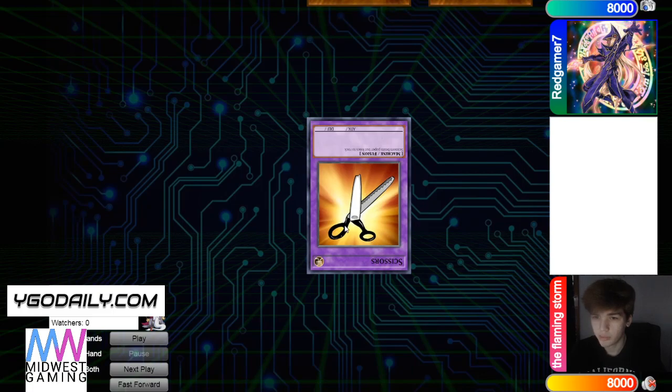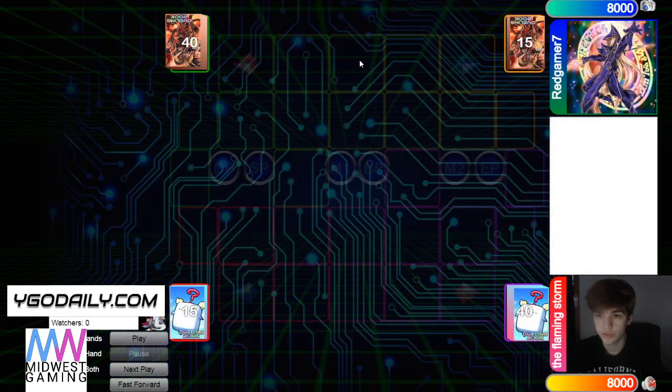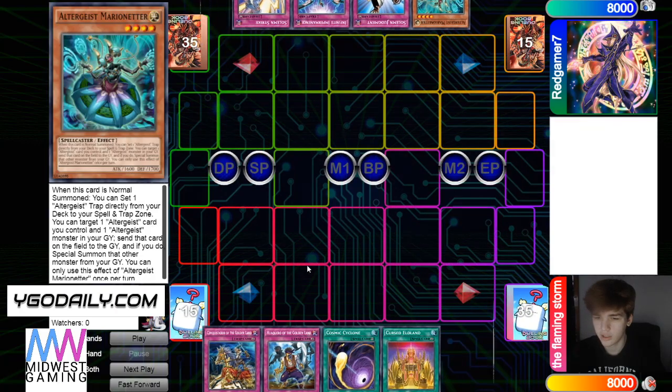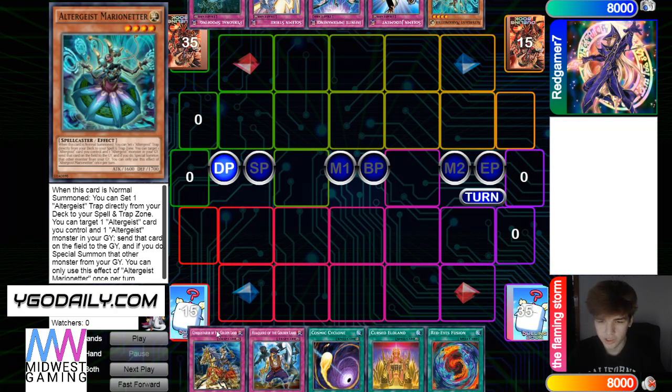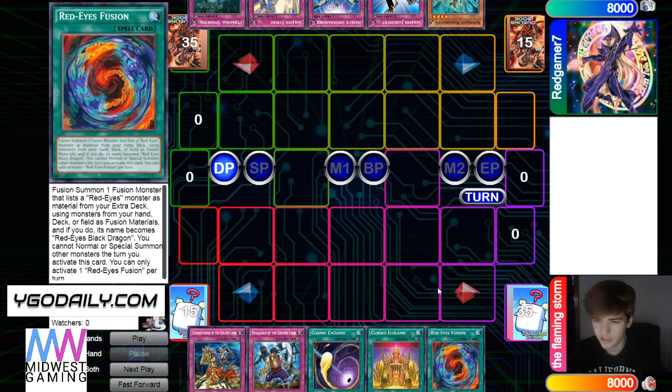Red Gamer wins the rock paper scissors, so he gets to go first — 40 versus 40, gotta love to see it. Opening hands: Conquistador, Wakero, Cosmic, Cursed, Red Eyes Fusion — no hand traps, but his deck's probably just not playing any. Gotta love the Moky Moky sleeves by the way.